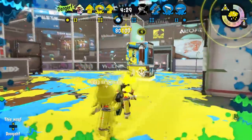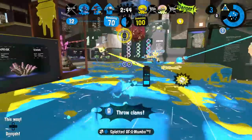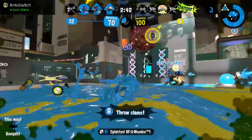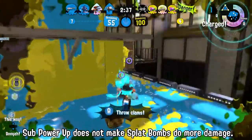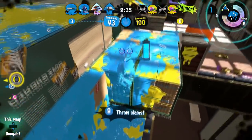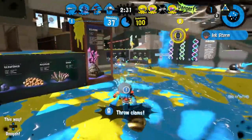Leaving your bombs on ramps or grates is also a good idea, especially if you have some Sub Power Up equipped to throw your bombs as far as possible. You might want to try this on Arowana Mall. You can also try to throw your bomb where your opponent is headed and then shoot at that spot to make your opponent get stuck — they might get splatted by the blast because they can't move away.